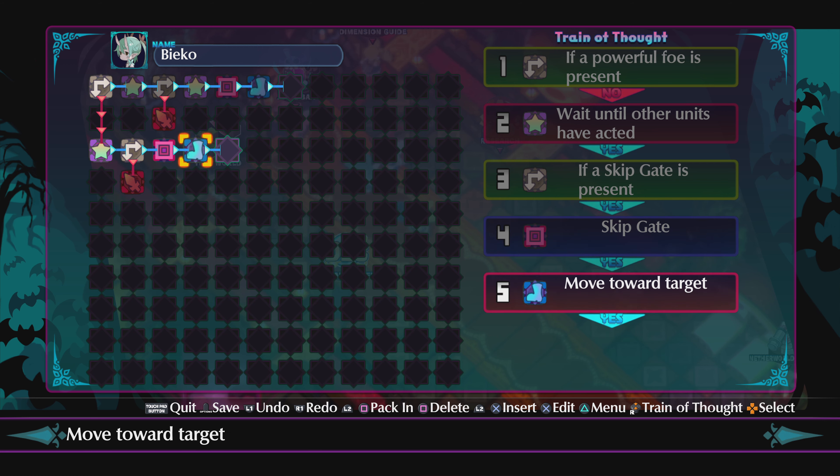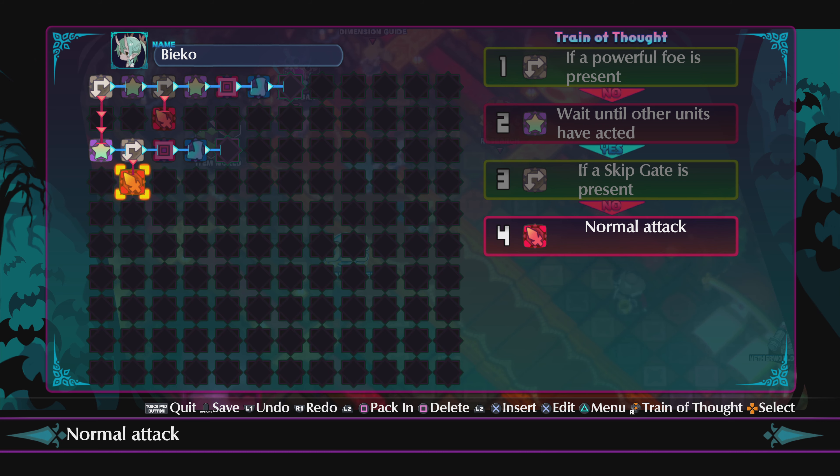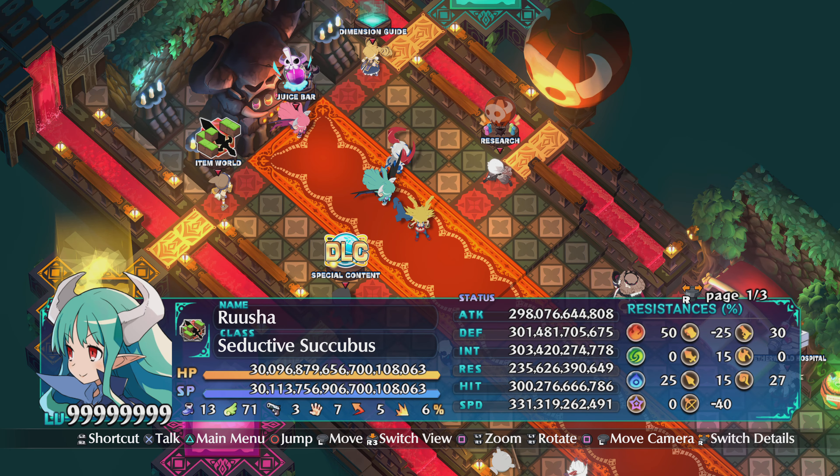Move toward target. Fourth line: normal attack — just to finish it off and make it a complete setup. If the skip gate is not present, it's always going to be present in item world anyway. That's it. Hopefully this helps everybody who wants to learn Demonic Intelligence. I don't like long videos — I want to get right to it. Nothing better than a straight strategy guide. Just copy it and go from there. Thanks for watching.